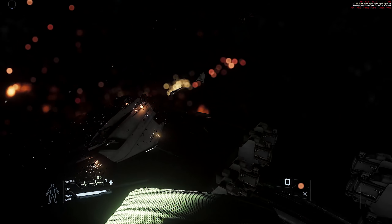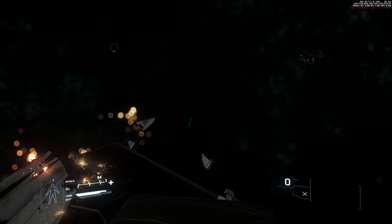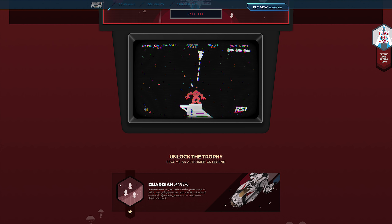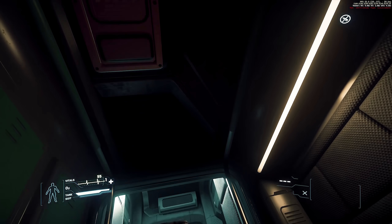The RSI Apollo is on concept sale until the 22nd of August from $225 for the Apollo Triage. If you score over 100,000 points on the ship page sale minigame, you can access the variant for the Apollo Medivac from $250.